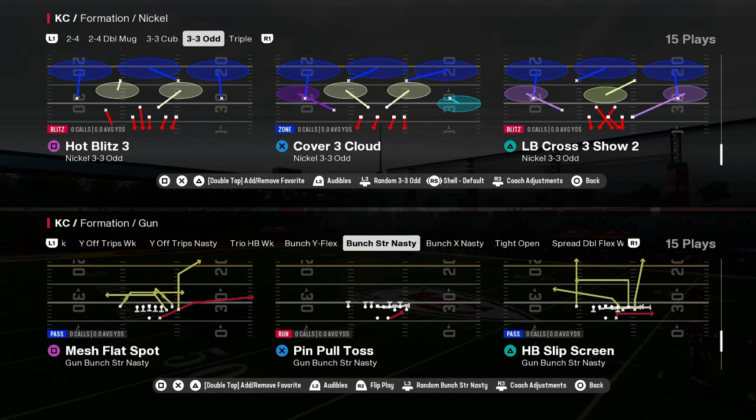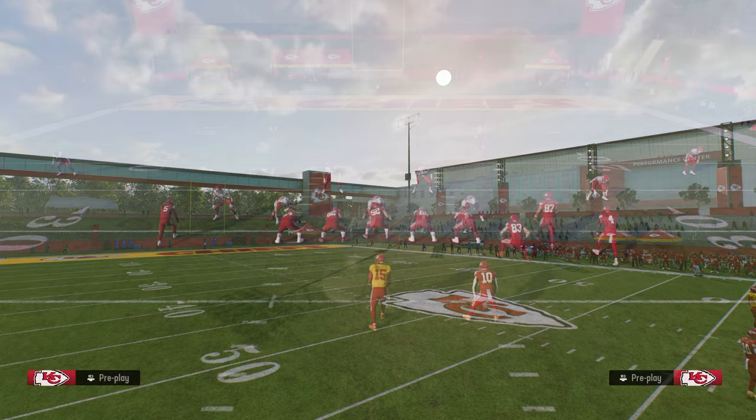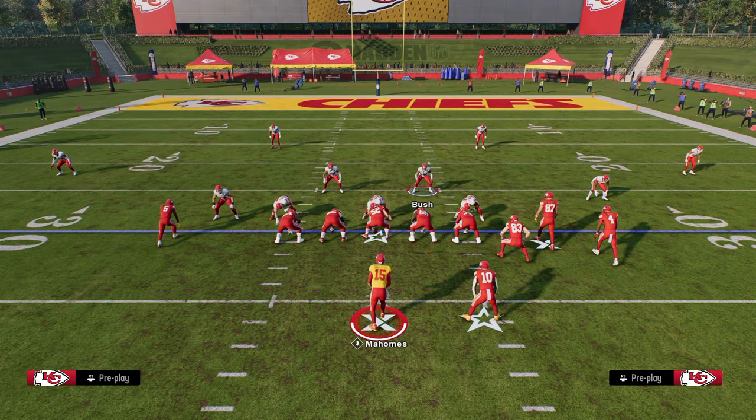This video, we're going to be breaking down a very simple blitz setup out of nickel 335-odd. You can do it out of any play in the formation. We're going to show it today out of cover 3 cloud. If you want to check out my full nickel 335-odd defense, make sure that you join the school community at school.com slash Cody Ballard. The link to sign up is going to be in the description below.